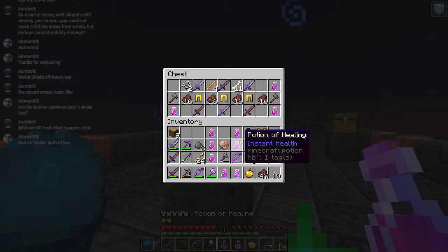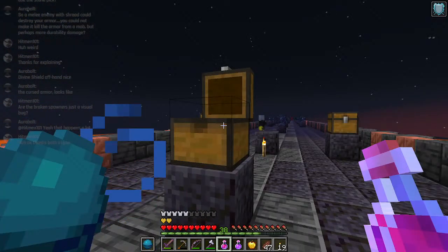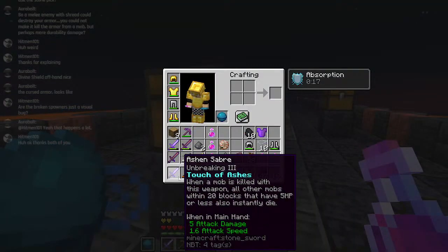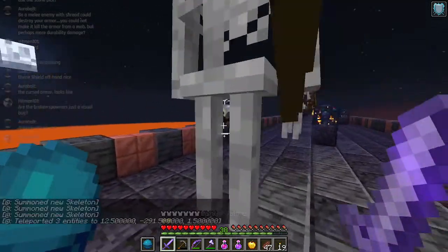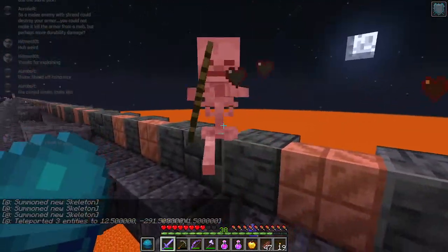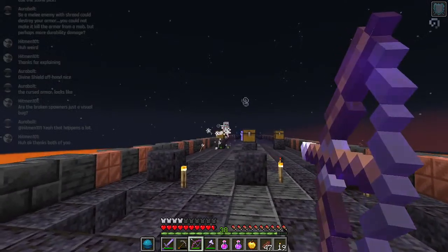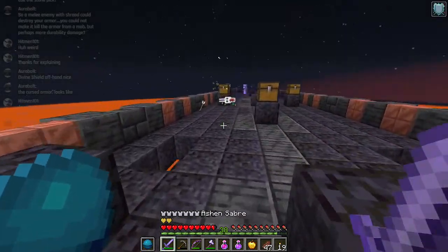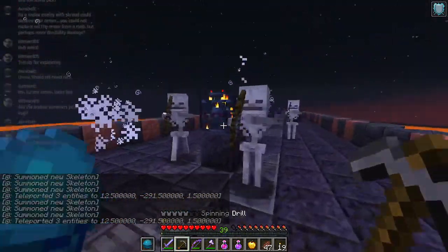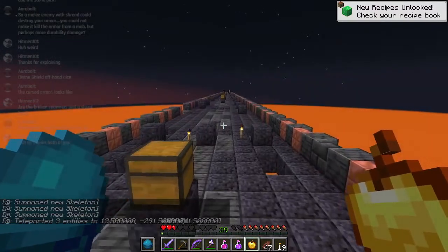We also have instant health 2 potions. I left the command block output on - that is brilliant, well done me. That's a lot of skeletons all of a sudden. And the pick destroyed all of my health.